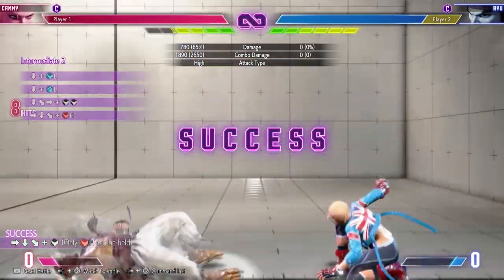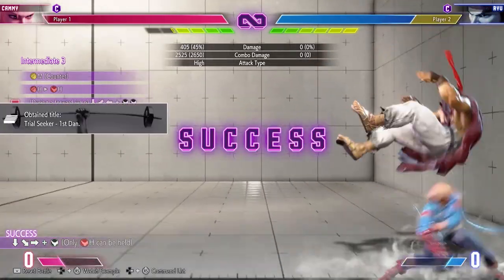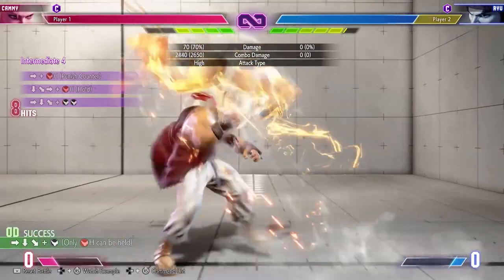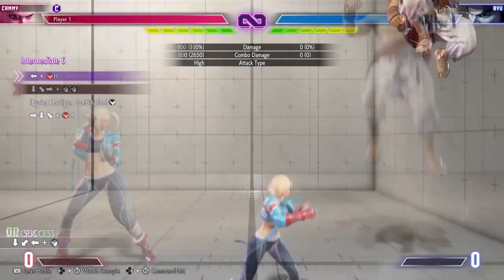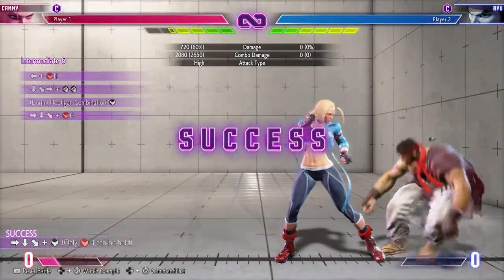EX spin knuckle also has cross-up ability at close range. Her strength will be in approaching the opponent from many angles, and her hit-confirmed routing is only limited by you the player and your ability to land the highest damage follow-ups. Cammy even has lots of side-switch potential in her combos, thanks to how the charge and EX spiral arrow both work in juggles.